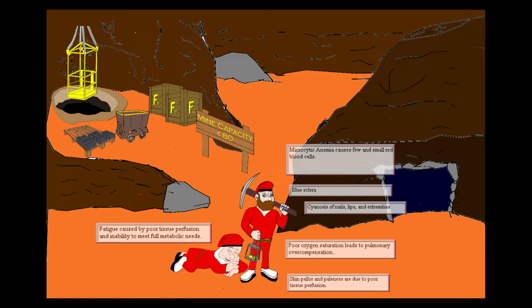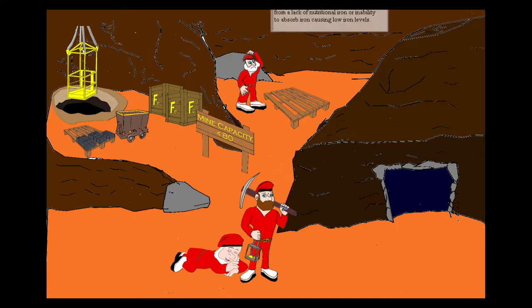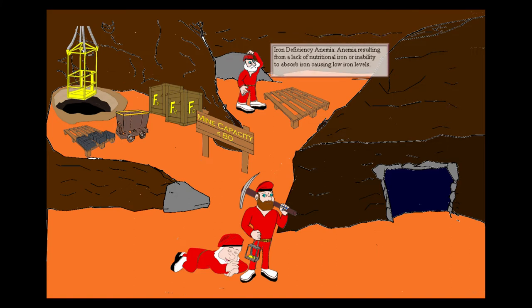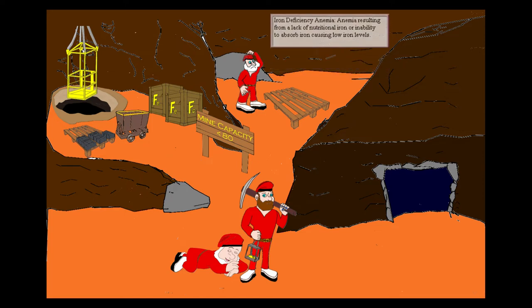With the symptoms out of the way, let's move into some basic causes of microcytic anemia. We'll be covering three major types — thalassemias we're leaving for another video. Up in the cave to the north, there is a dwarven miner scratching his head, confused — his pallet is empty, there is no iron on it. This is iron deficiency anemia. Iron deficiency anemia causes microcytic anemia, though one of the early stages is a normocytic anemia.